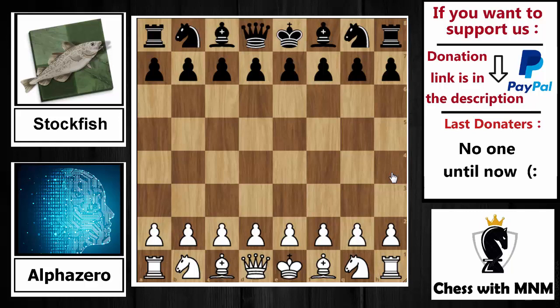Hello everyone and welcome back to Chess with M&M, and also welcome back to another amazing game played between the engines — one of the most powerful engines in the world, Stockfish, against the artificial intelligence AlphaZero. As with every AlphaZero game, we will see a different and beautiful chess game. So without wasting any time, let's get started.